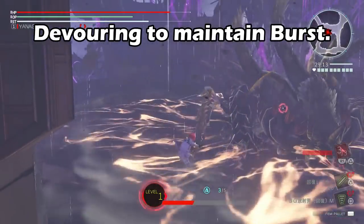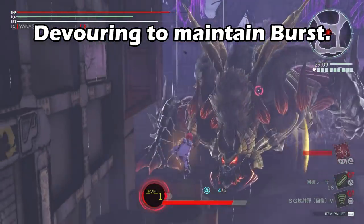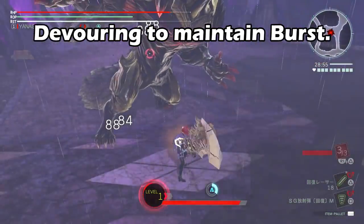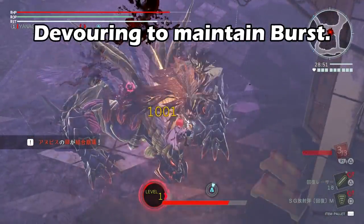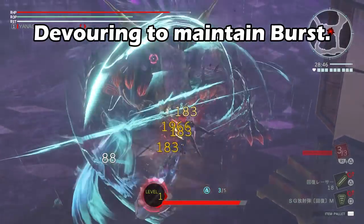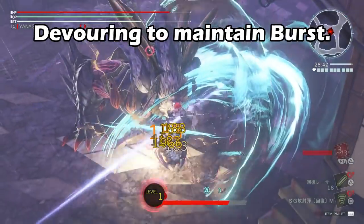The quick devour is done by pressing R1 plus Triangle on the ground. It's a relatively fast devour and grants you about 50% of a burst gauge. The air devour is done by pressing R1 plus Triangle in the air. This is probably one of the safest devours depending on what you're fighting, because you stay airborne for the entire attack.